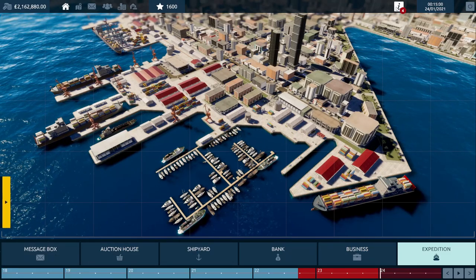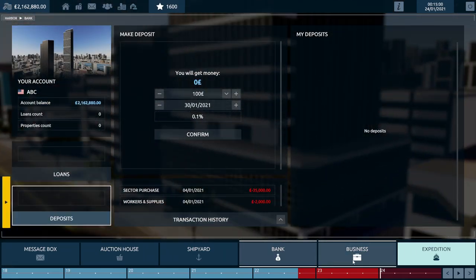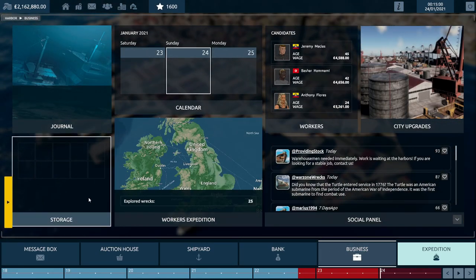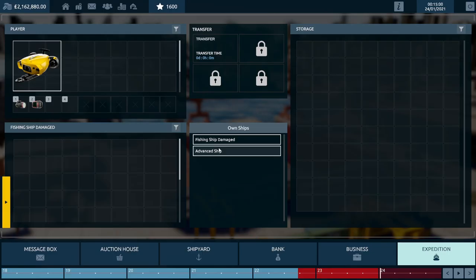It tells you you can have a maximum of one ship, so you go to sell your original damaged fishing boat — and it says you can't sell your only ship. So you have to upgrade your shipyard if you want to purchase extra ships, but the upgrades are very, very cheap.